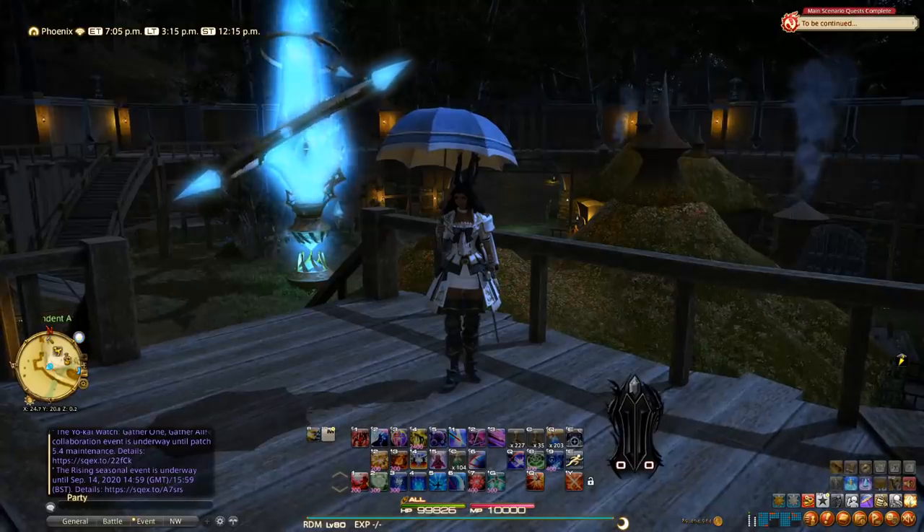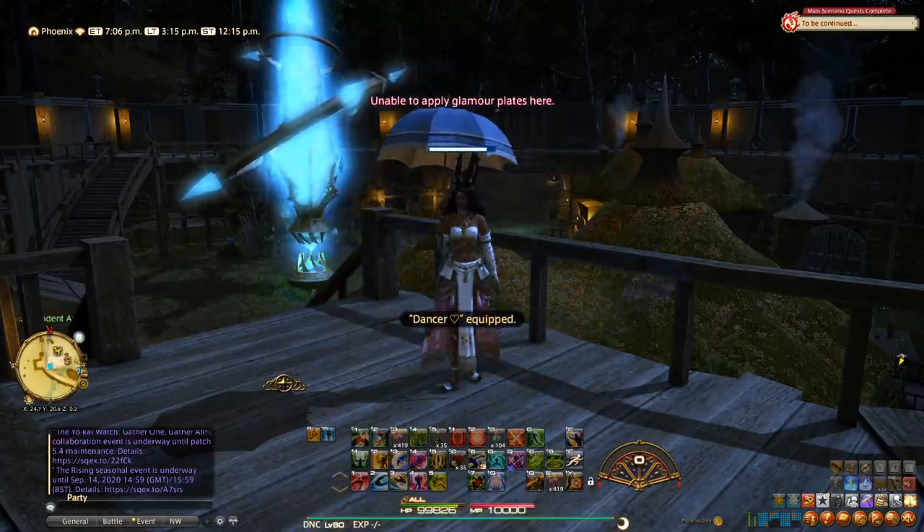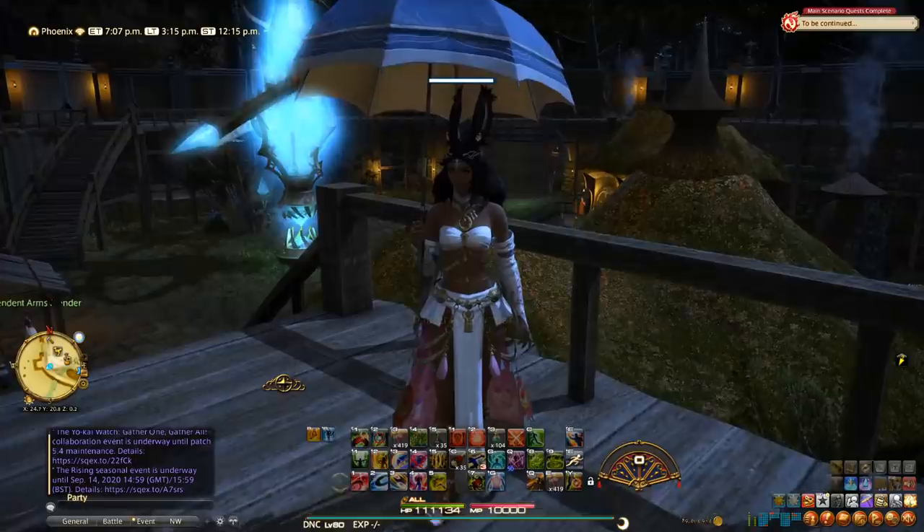Hey guys, today I'm going to do a video that's been often requested — going through my HUD and UI and explaining my reasoning for why I have things where they are. I'll also show you how I managed to create a job-changing menu so that I don't have all these job buttons cluttering my UI.